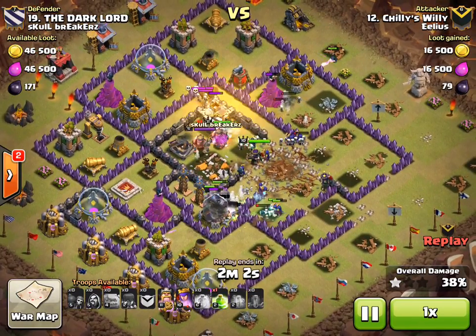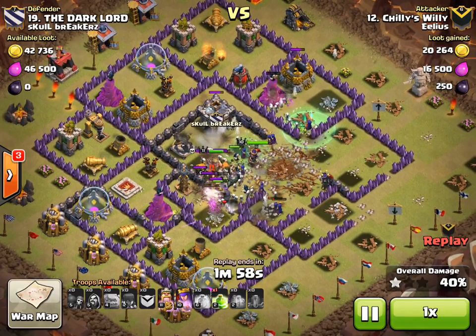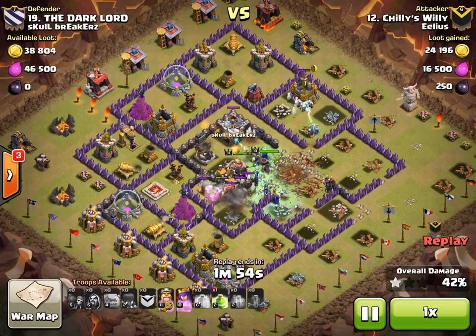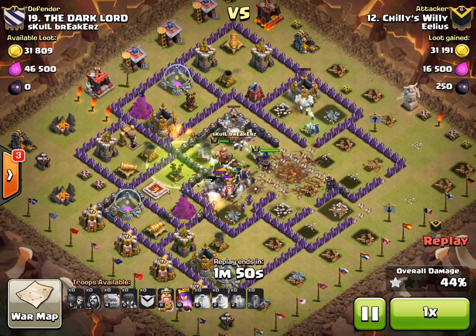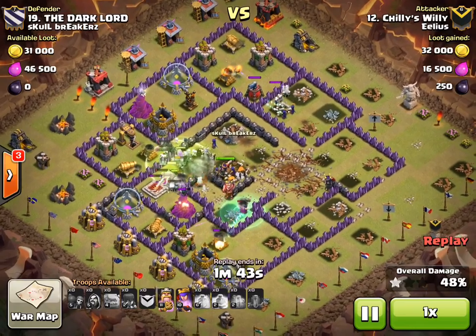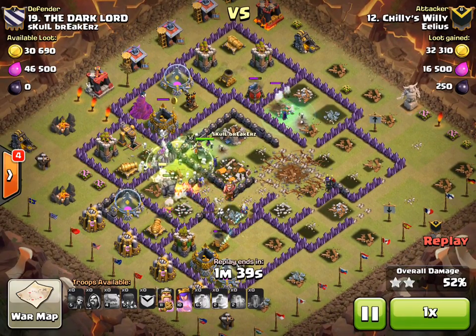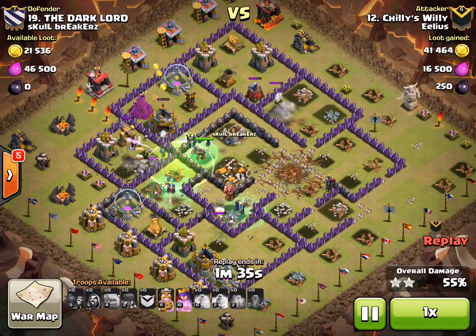Looking here, you can see that hardly any of the witches have actually taken any damage — in fact, nearly every single one of them are still on their feet. There are hundreds of skeletons being produced continuously. There goes the other jump spell, very nicely positioned. The few witches at the top are being taken out there, but still they're doing a good job of targeting.